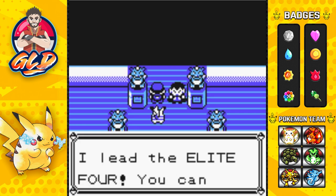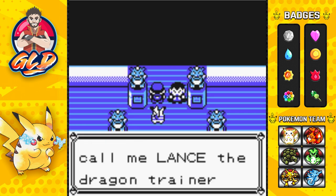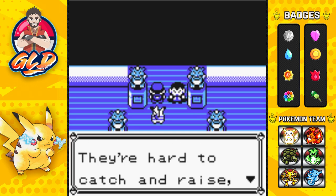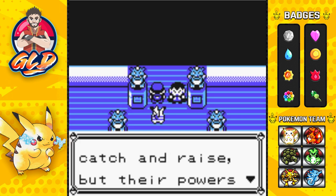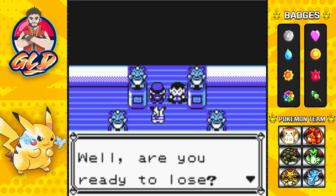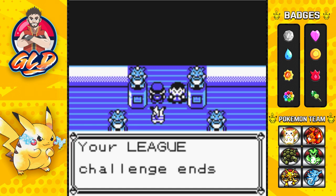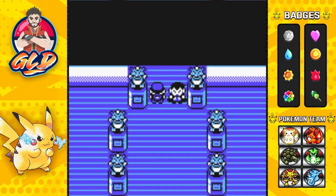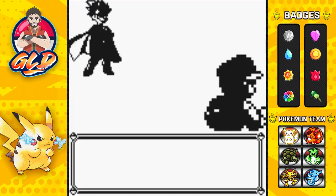Lance says: 'I heard about you, Draven. I lead the Elite Four - you can call me Lance the Dragon Trainer. Dragons are mythical Pokemon - they're hard to catch and raise but their powers are superior. They're virtually indestructible. Are you ready to lose? Your league challenge ends with me, Draven.' Are you sure about that? Are you guys ready? Let's go!